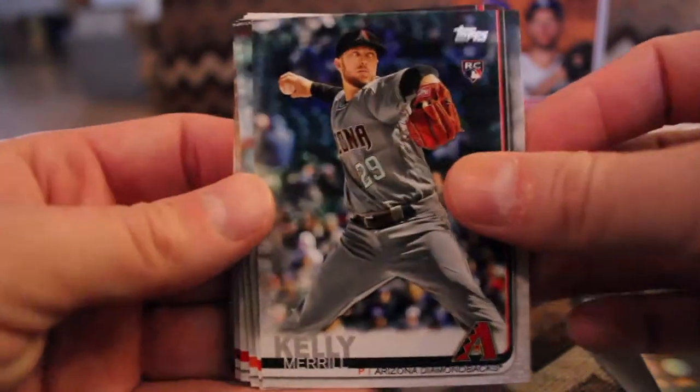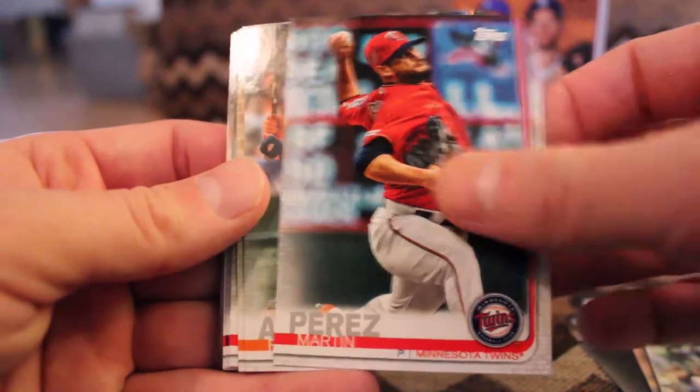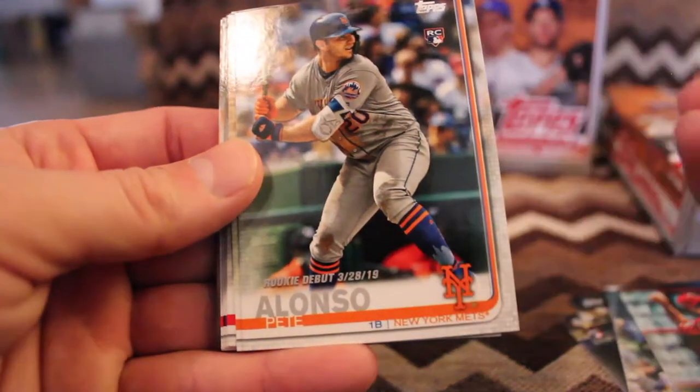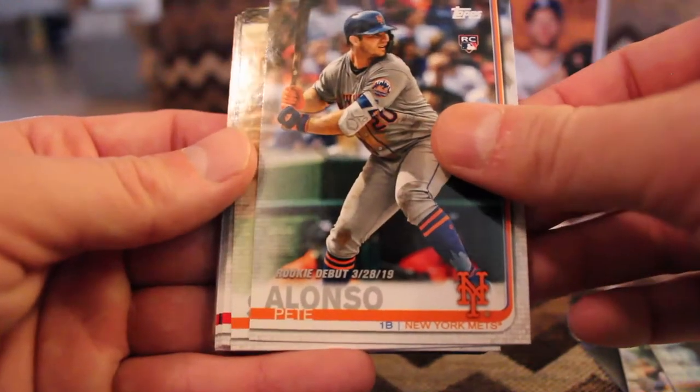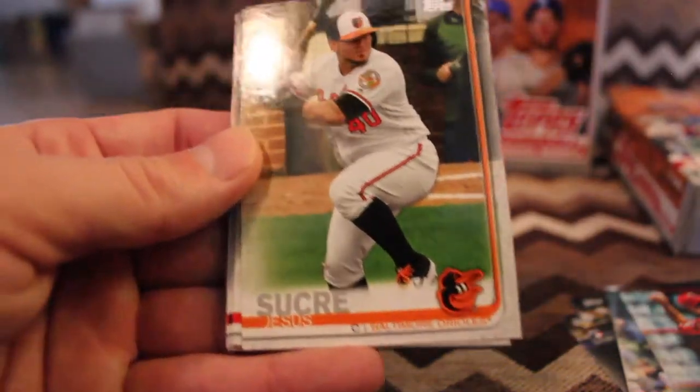Merrill Kelly, rookie. Martin Perez. Pete Alonso, rookie debut. That is awesome. That might be one of the cards to chase out of this series so far.